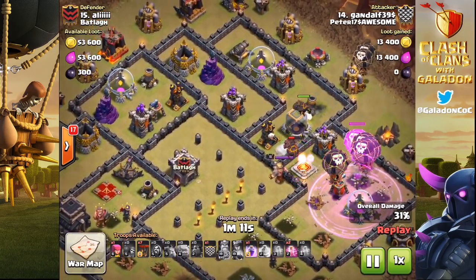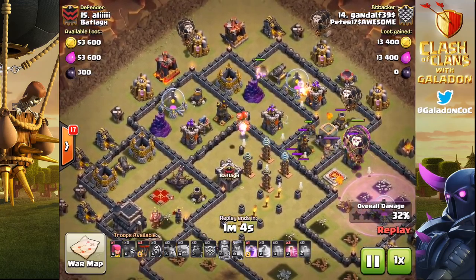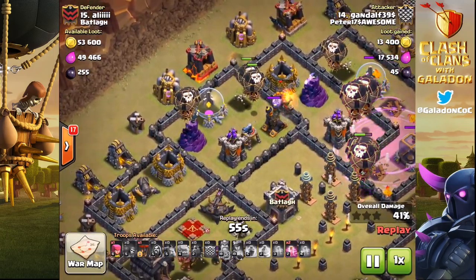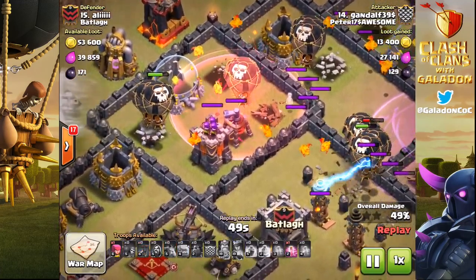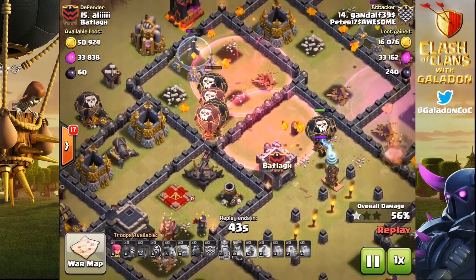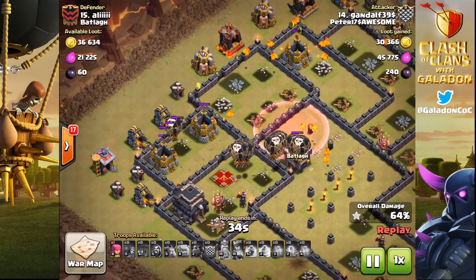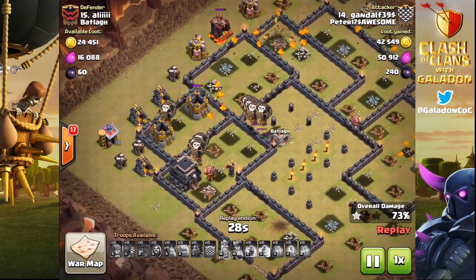The rage spell takes a while but that precision deployment of the balloons eventually works out — just two or three going after each individual defense. As you can see, Gandalf working in that counterclockwise direction, continuing to deploy the Lava Hound first and then the balloons two or three at a time going after those individual defenses. The rage spell helps them get through, and the Lava Hound turning into the pups back behind the group of balloons works out perfectly to clean up those outside structures.